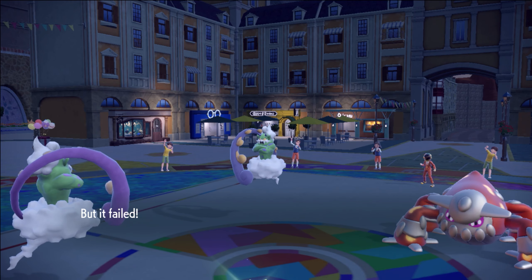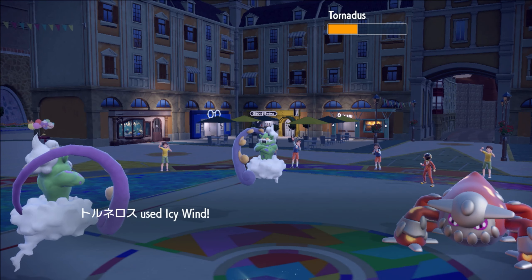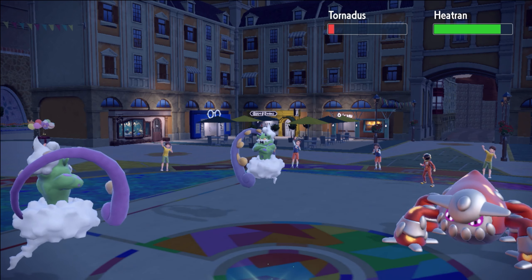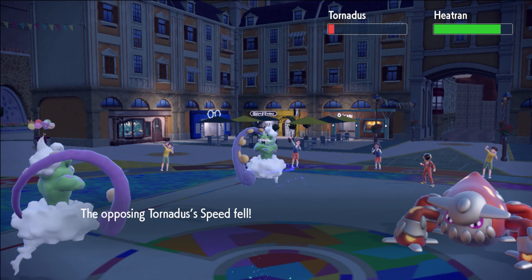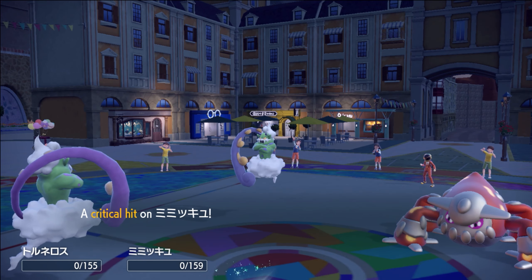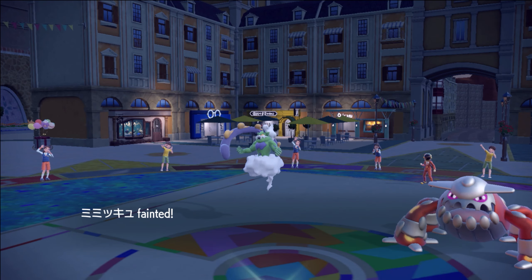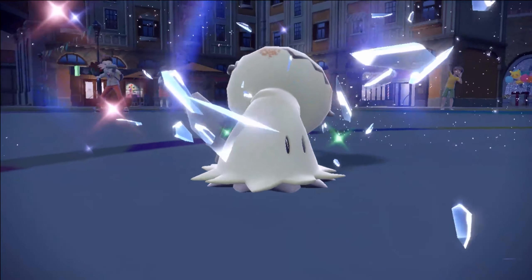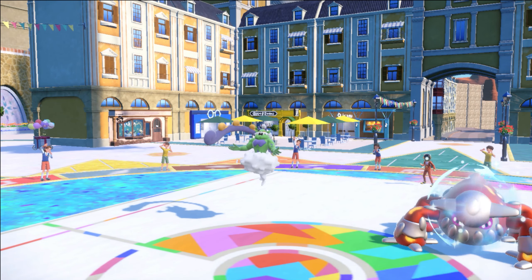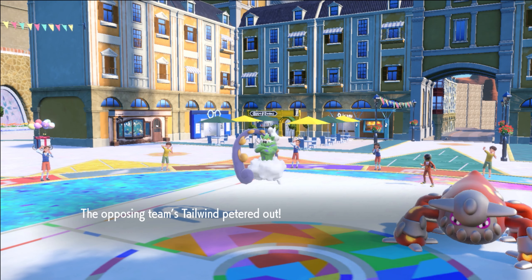He goes the extra Protect on Tornadus — he's really trying to make sure he gets the Tailwind advantage. If I miss Icy Wind I'm in trouble. Oh, we connect — thank God. That should KO from that range, right? Oh my god, it lived. It freaking lived! Both Tailwinds expire on both sides — damn.